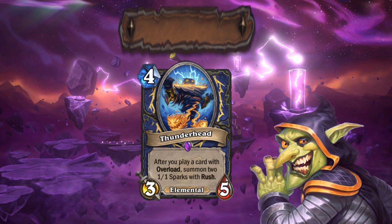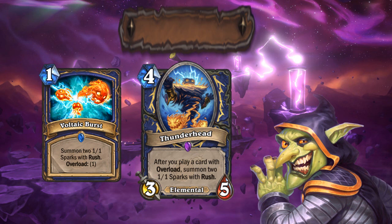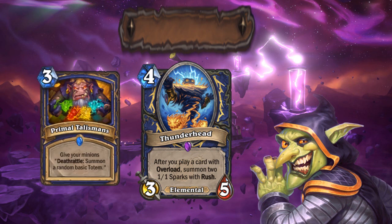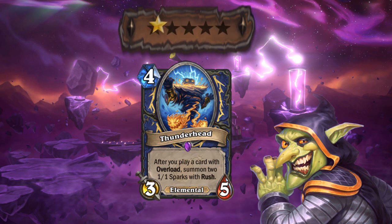Thunder Head is the new Shaman epic for this batch. If you play this elemental on turn 5, along with Voltaic Burst, you can flood the board with 5 minions in a single turn. It's something like a Violet Teacher, but harder to pull off and with a better result. You can even combine this with Primal Talismans to pull off a token druid-like setup for an enrage next turn. The card deserves 4 stars I think. It has potential in several ways, but we are about to find out what its best use would be.